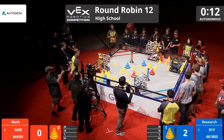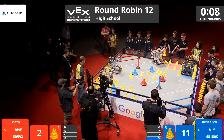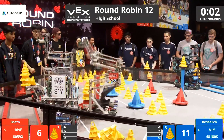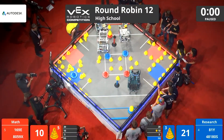We see cones flying across the field in Autonomous as 169E releases it and grabs a mobile goal. Starting to collect cones from the mobile load station during Autonomous. Blue and red are both putting cones in the 10-point scoring zone.